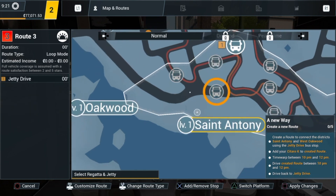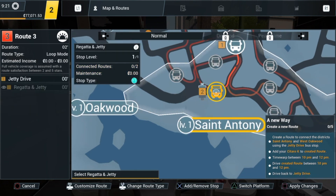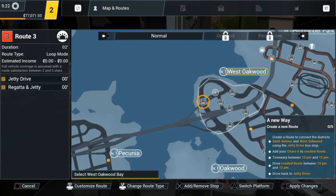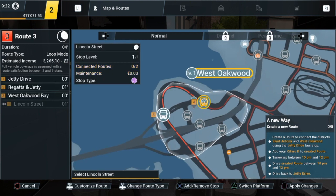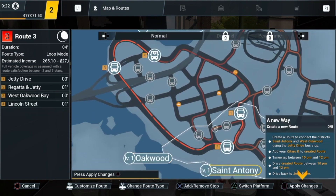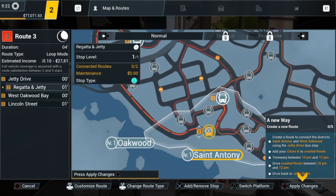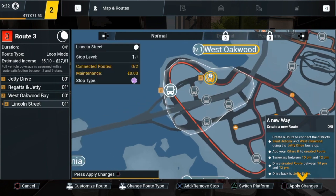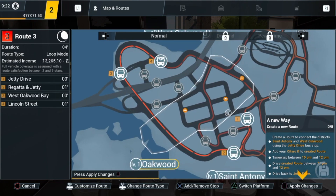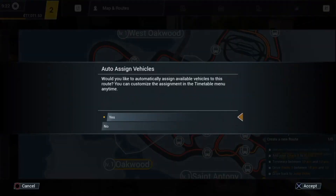So we're connecting Jetty Drive with Regatta and Jetty right. West Oakwood Bay — I guess we're getting the hang of it. Lincoln Street, yeah. They're giving us the indicator, the tutorial on how to create routes for better transportation services. There's an arrow at the bottom — just want to make sure everything is correct before applying the changes. It asks whether to automatically assign available vehicles to this route — you can customize that. Sure, okay.